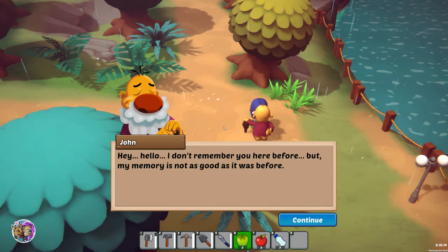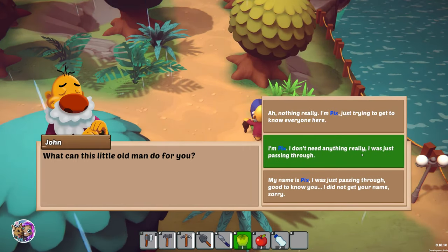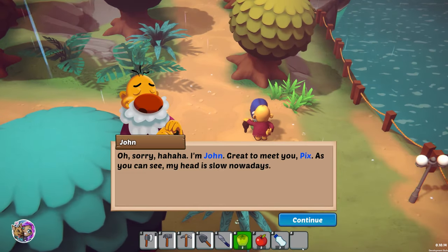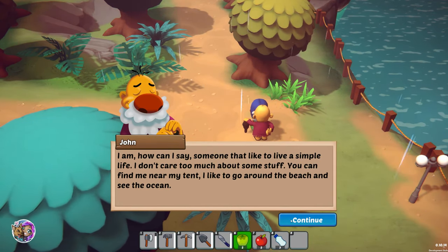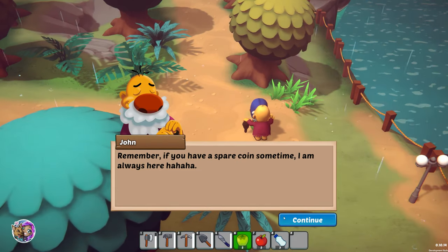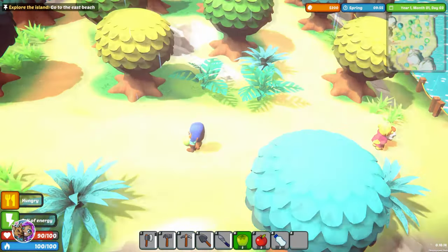Somebody, hello! 'Hey hello, I don't remember you here before but my memory is not as good as it was before.' Nope, I'm new. 'What can this little old man do for you?' Nothing really, I'm Pics, just trying to get to know everyone here. 'My name is Pics, I was just passing through.' 'Great to meet you, Pics. As you can see my head is slow nowadays.' He says he likes to live a simple life near his tent by the beach. 'Remember if you have a spare coin sometime I am always here.'